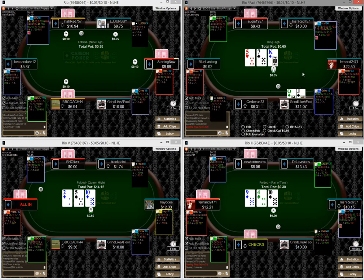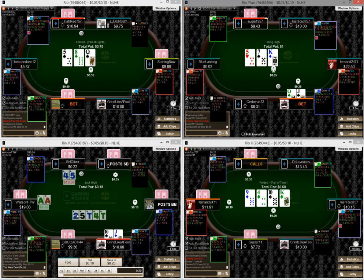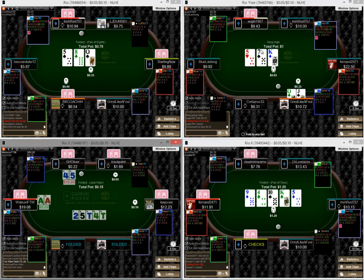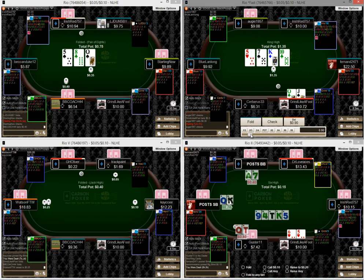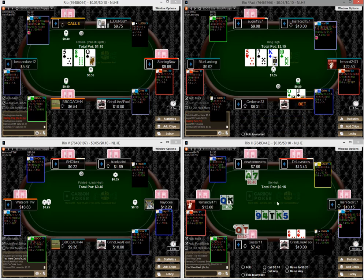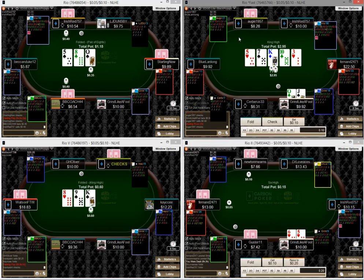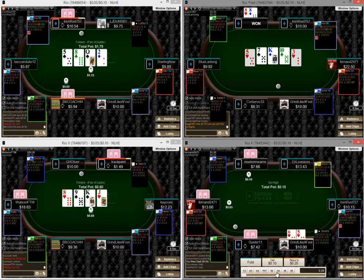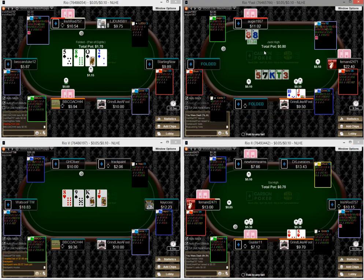King high, I can go ahead and fire once. I don't think I need to make it as big against this guy — he's really not looking at my sizing. I'll just fire once and evaluate what he does. Now that we pick up some equity I can fire again as a semi-bluff. When the three rolls off I think this is one of those situations where this guy has eights, nines, whatever — maybe he hit a seven — and he's just probably going to call it down.